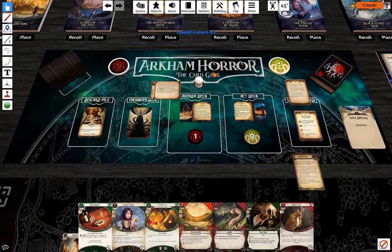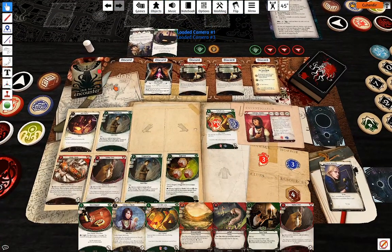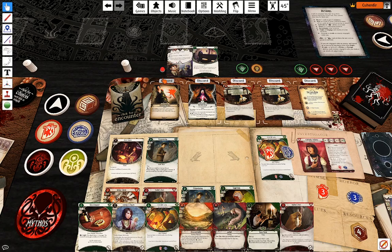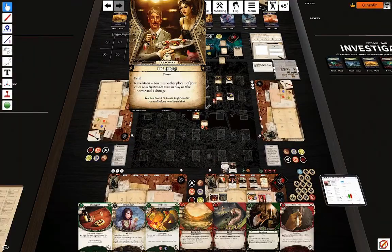Mythos phase. Doom and encounters — Sickening Reality. Did I shuffle the deck? Yeah, I guess so, because I didn't do that.